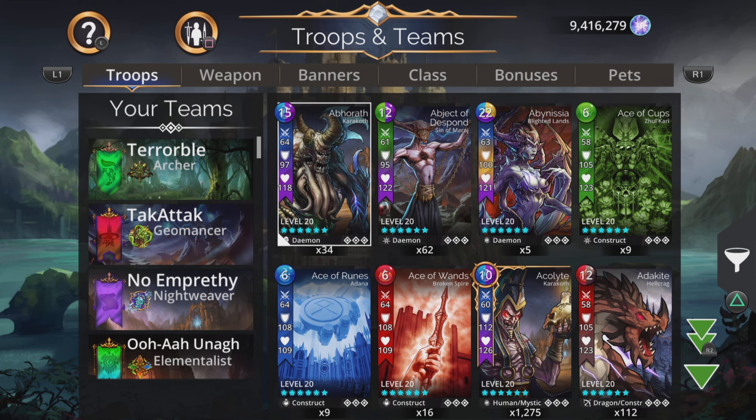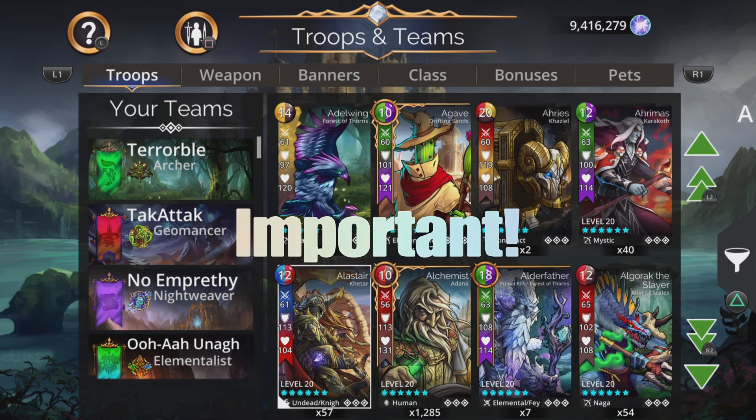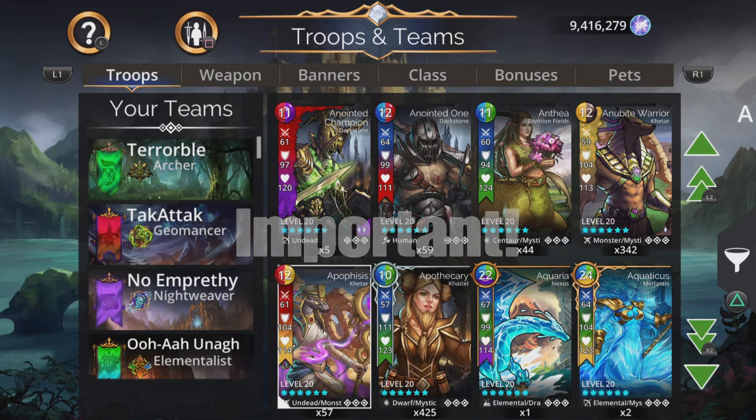Hi, I'm Rob, and in this Gems of War video, I'm going to go over all the different negative and positive status effects in the game regarding the troops, and their equivalent name on the weapon, because it is not the same thing. This can actually be quite misleading, especially if you're a newer player.